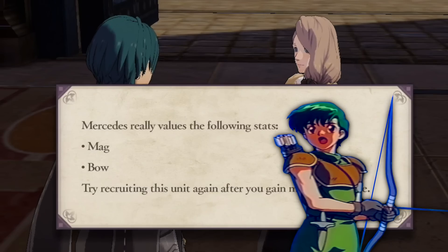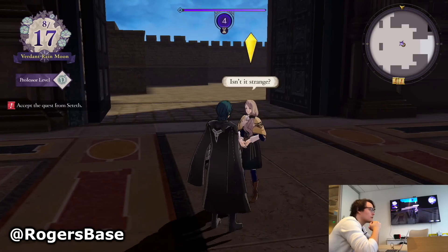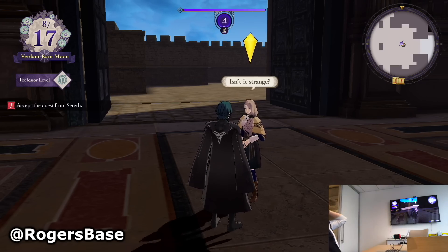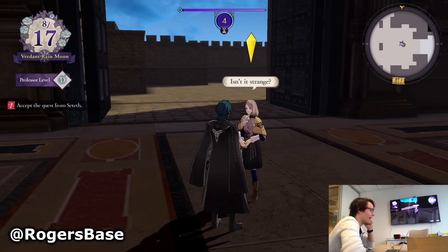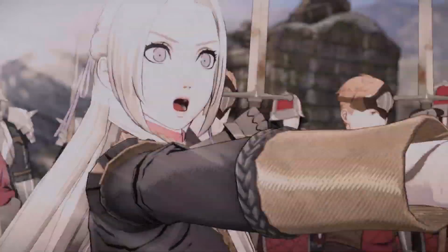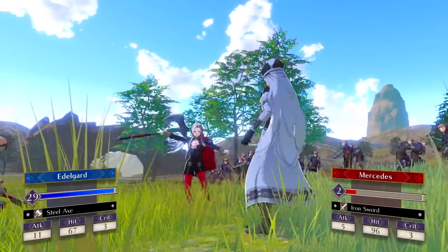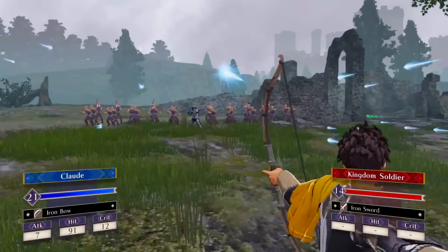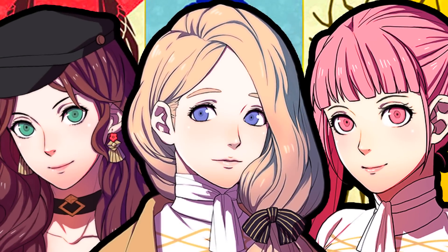One thing to mention is that every decision matters in this game — some of the students in a different house might become enemies and show up on a battlefield against you. That's going to be rough, because if that happens you might have to kill them. But if you recruited them during the school phase and they stuck with your house, then you are actually saving and changing their fate. Chico prepares us for the extremely likely possibility that we will in fact be fighting and killing students from other armies later. So whoever you recruit from other houses, you are changing their fate — otherwise you're likely going to end up killing them on the battlefield in the bitter war following the time skip. Who lives and who dies? This is more than just about waifus now.